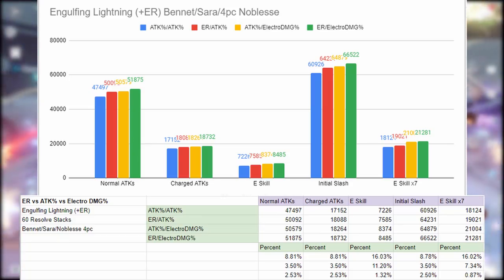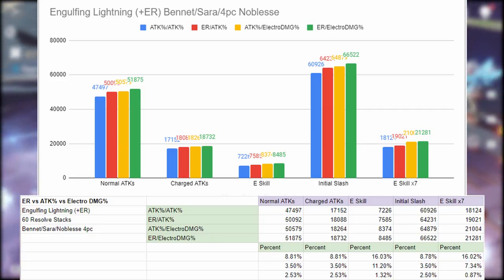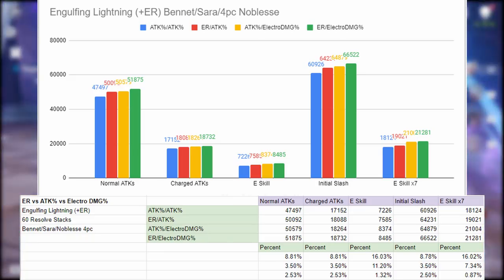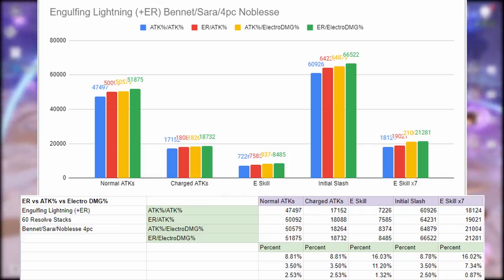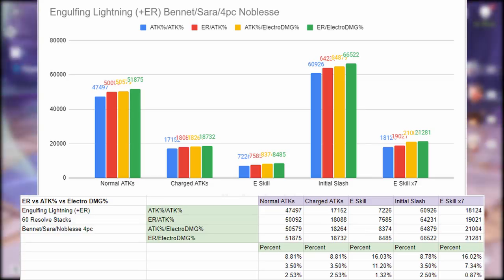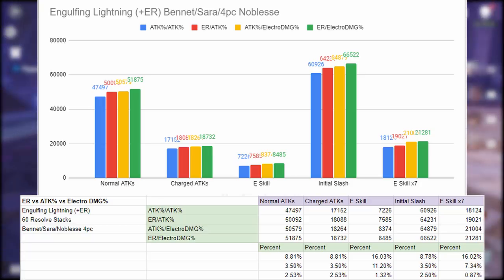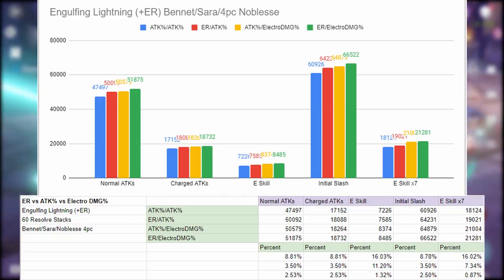Adding Bennett, Sara, and the four-piece Noblesse set to the Engulfing Lightning, the main standout is that double attack percent does the worst — about 8.8% damage difference on normal, charge, and initial slash damage. The E skill sees a more significant drop of about 16% compared to the best combination, which is energy recharge and electro damage bonus. The combination of Bennett, Sara, and the four-piece Noblesse heavily weights the attack side of the damage formula, so we need to build more damage bonus.